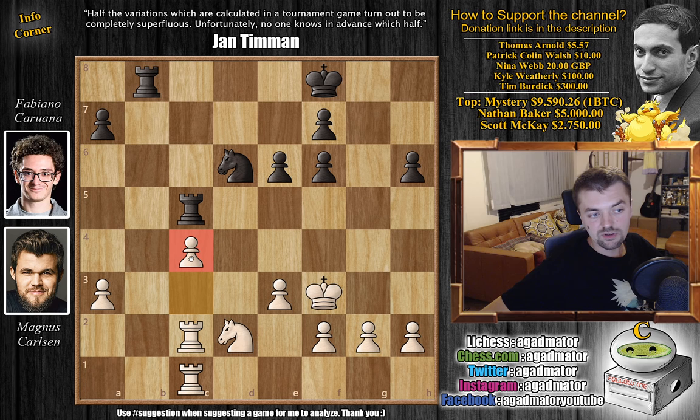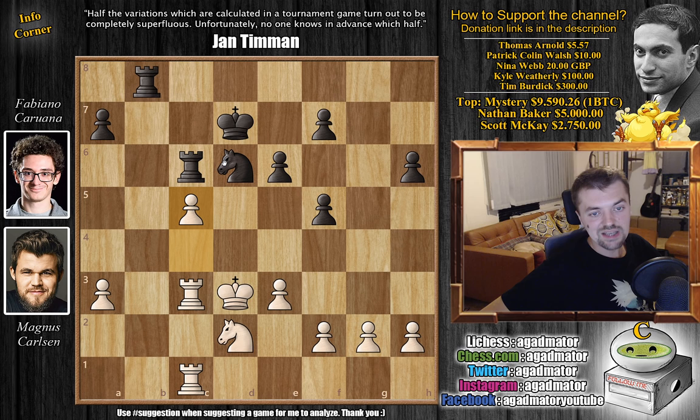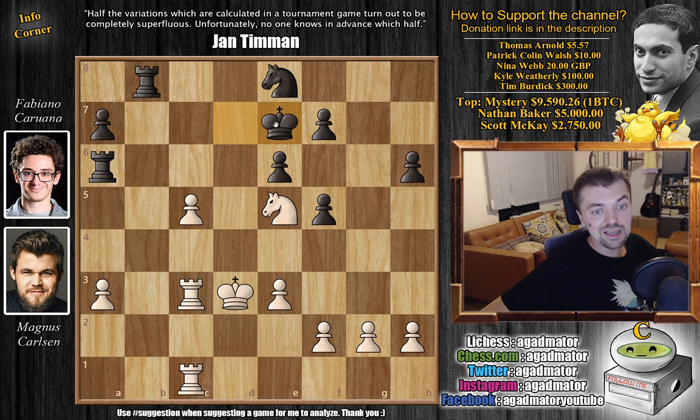We have c4 by Magnus — the pawn is now defended three times, very safe. Then f5 by Fabi, king to e2, king to e7. We have king to d3 and now king to d7, rook to c3 adding more protection, and rook to c6. With c5, Magnus continues advancing the passed c-pawn. Now comes knight to e8 — the knight can shift around, maybe to f6 or d5. We have knight to f3 threatening knight to e5 check to pick up material, and of course rook to a6 getting the rook out of harm's way. Knight to e5 with check, forcing black to move.